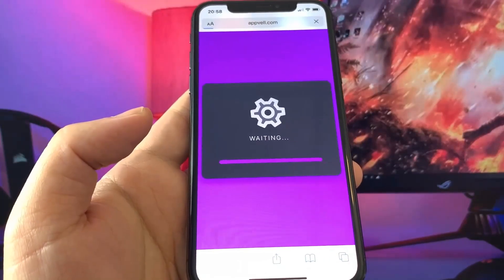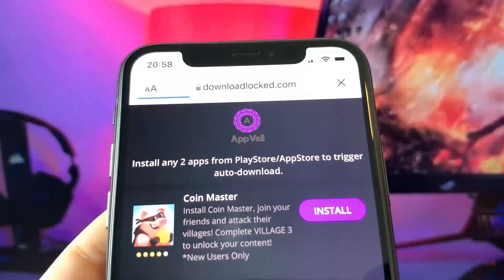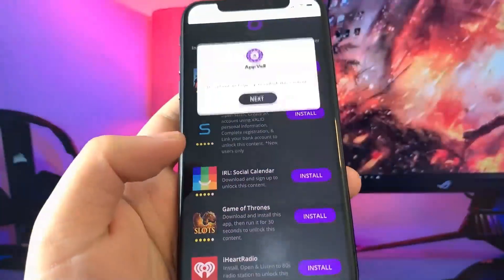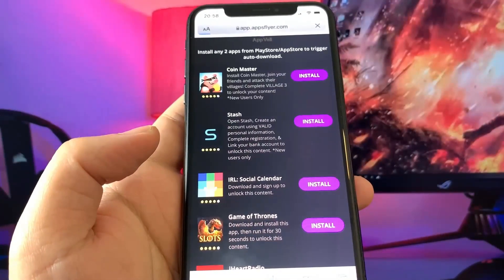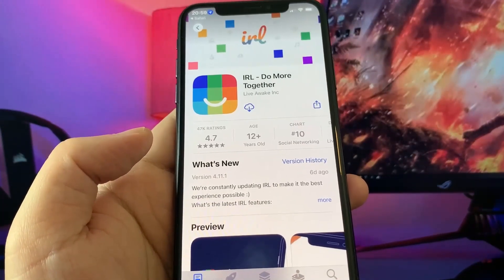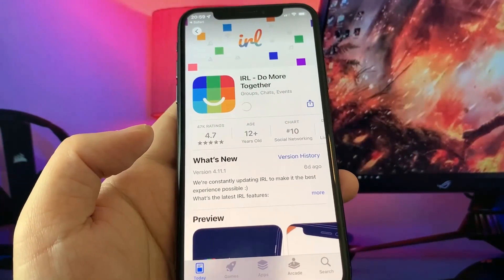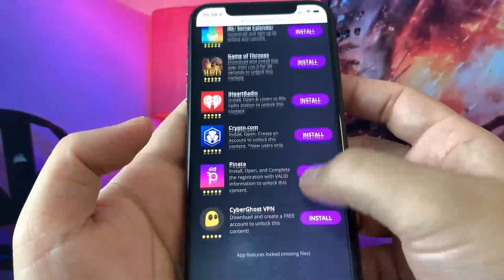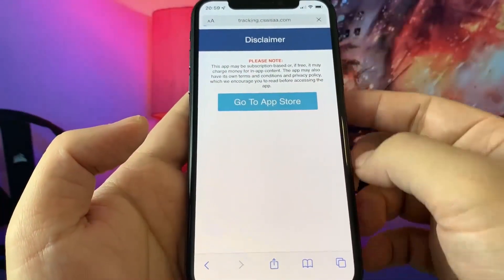Now it will take us to another page where you only need to install and download two apps. There are so many apps you can choose — I'll pick the smallest ones. I'll do Idle Social Calendar — press on Download. Then open up Safari and choose another app, which will be CyberGhost VPN — download and create a free account.